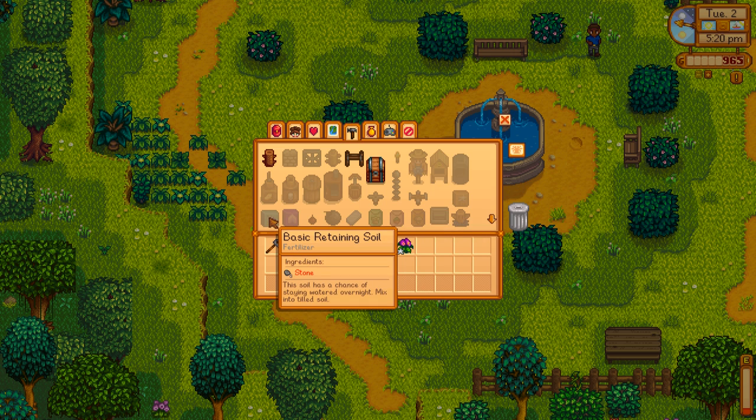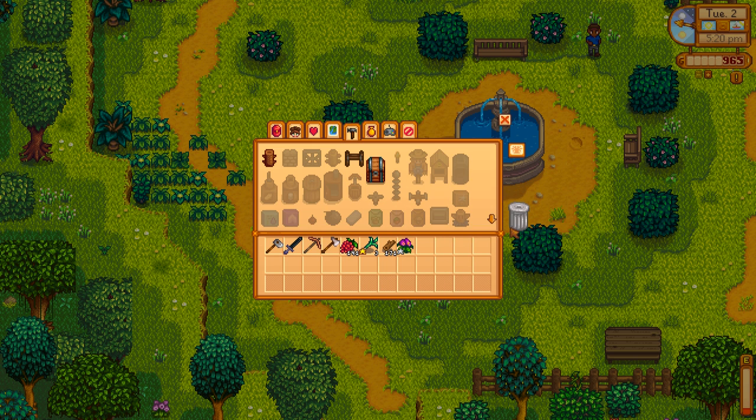Do you know what would be a neat experiment? This basic retaining soil only costs two stone. The soil has a chance of staying watered overnight. I think it might be interesting just to take, like in the spring when you first start out — because it rains so much in the spring — just put a huge plot of crops down, use that basic retaining soil and don't water it at all, count on the rain, and see if you could get a field of something to come up. Parsnips only take four days to grow, and I know it rained more than four days last spring. So you can put in a huge crop and not work it at all, then just get the farming experience and sell the produce. I might play around with that — it might be a good strategy.